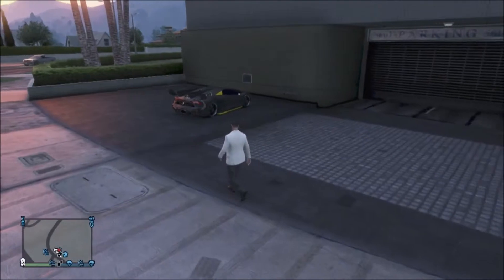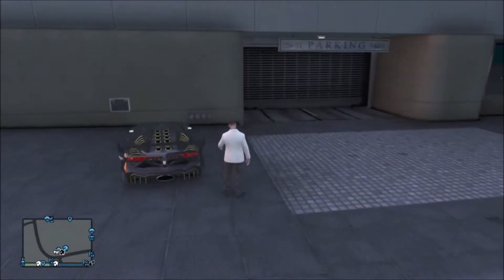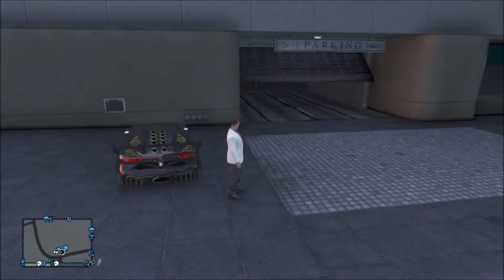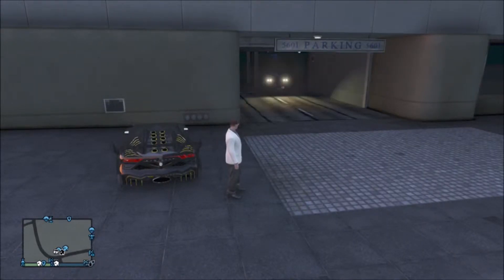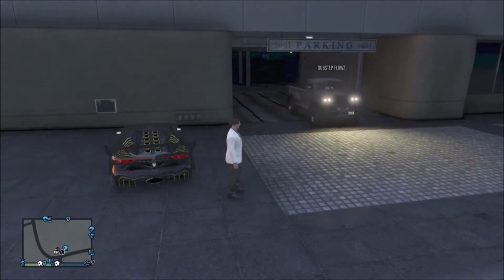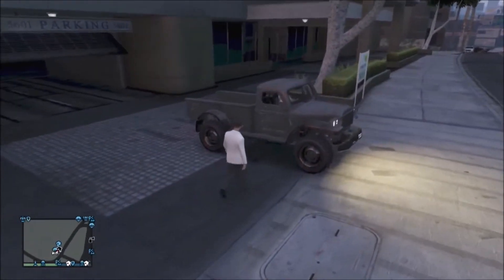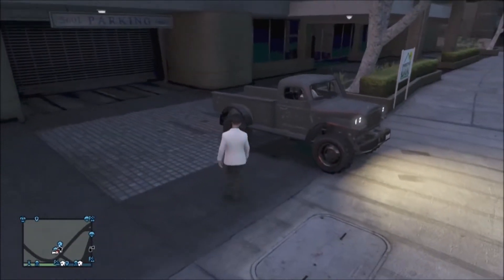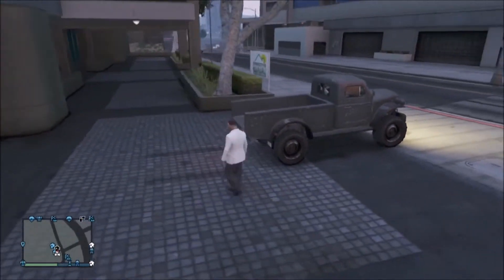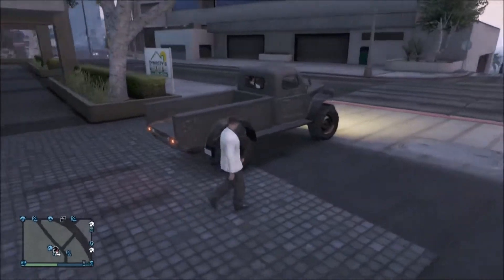Bring out the Dune Loader. That's the Dune Loader right there guys — it's a really beat-up, old-looking, rusty truck, a little silverish in color. It might vary in color, but this is generally the truck you want. Make sure also the back end of the truck is empty and has nothing in it, that way you can do this glitch perfectly.